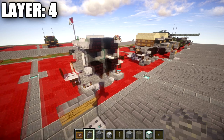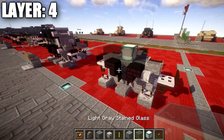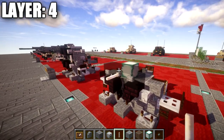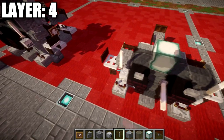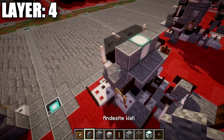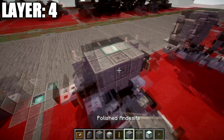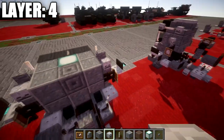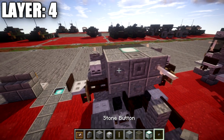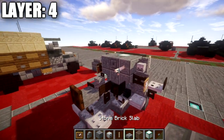For layer four, place a sea lantern on the middle block, followed by one, two, and three light gray stained glass blocks across, and then a stone button on both sides with an end rod coming off the middle light gray stained glass block. On top of the skeleton skulls, place end rods going up. Place polished andesite blocks on both sides of the sea lantern, followed by andesite walls on top of the upside-down corner stairs. Place a chiseled stone block in the middle, andesite walls on both sides, and skeleton skulls coming off those andesite walls. Place an end rod on the right polished andesite block, a stone button on the left side, and a stone brick slab coming off this end rod.